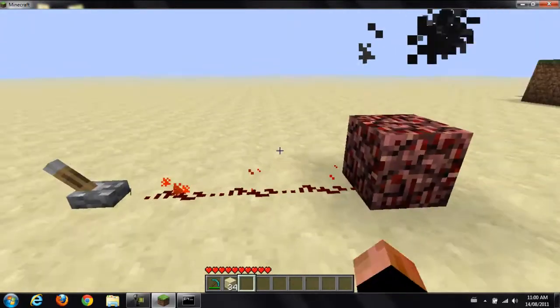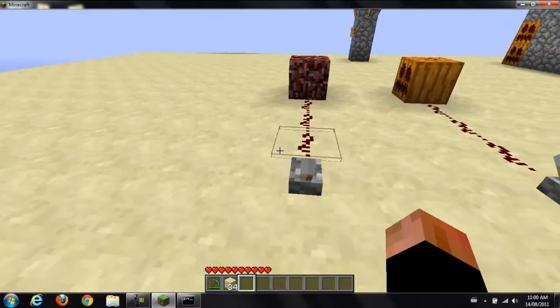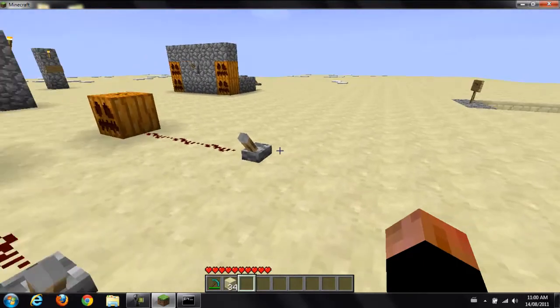This here is the netherrack. It'll also light netherrack on fire, but by default the netherrack is set off, and you can go into the config file and change that up.